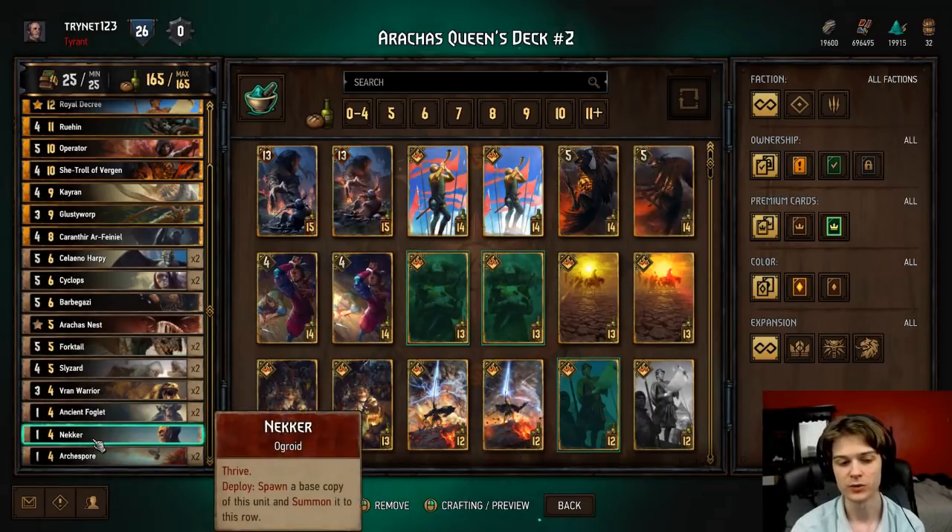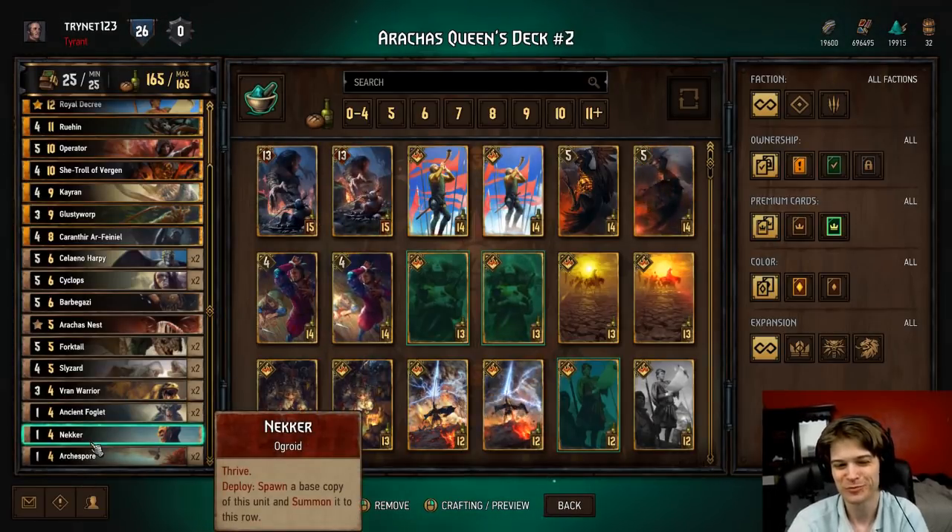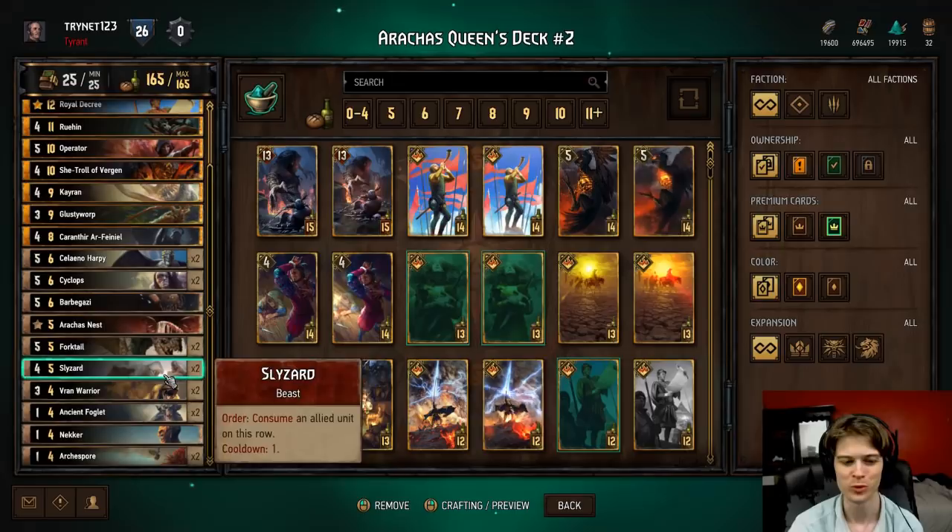We also have one Necker, which we just needed for provisions. It's not exciting - I'd rather this not be in the deck, but we don't have any space, so that's what we're working with.